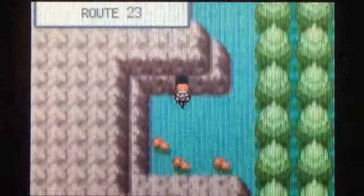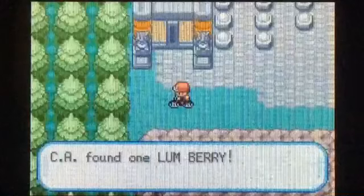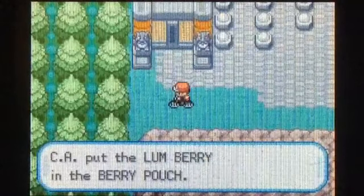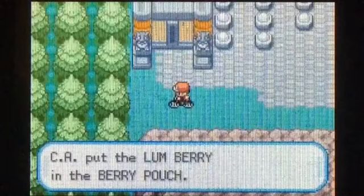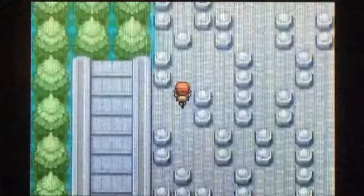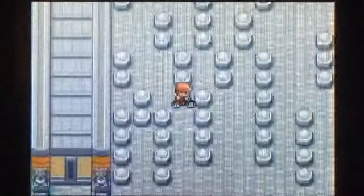First things first — let's talk to this guy. You battled your way through Victory Road and this guy is offering to teach Double-Edge, a Normal type move that's pretty powerful. I'm going to teach it to Shere Khan and make him forget Brick Break. Brick Break is a move I can always re-buy at the Celadon Department Store, and it doesn't cover as much in the Elite Four.